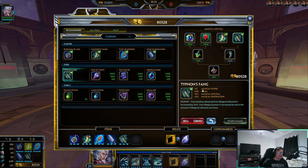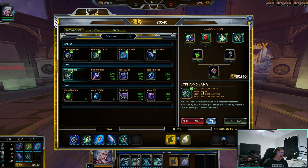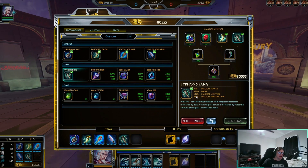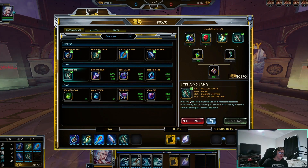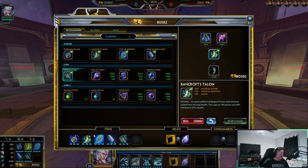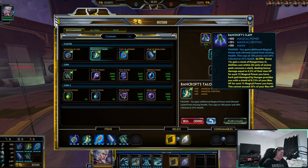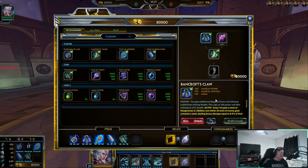Typhon's Fang is the next item I like: 70 magical power, 200 mana, 15 magical lifesteal, and 10 magical pen. The passive is that healing obtained from magical lifesteal is increased by 25%, which is great because our Bancroft's Talon — which we upgrade into Bancroft's Claw — gives us a shield based on our HP off of our lifesteal healing.